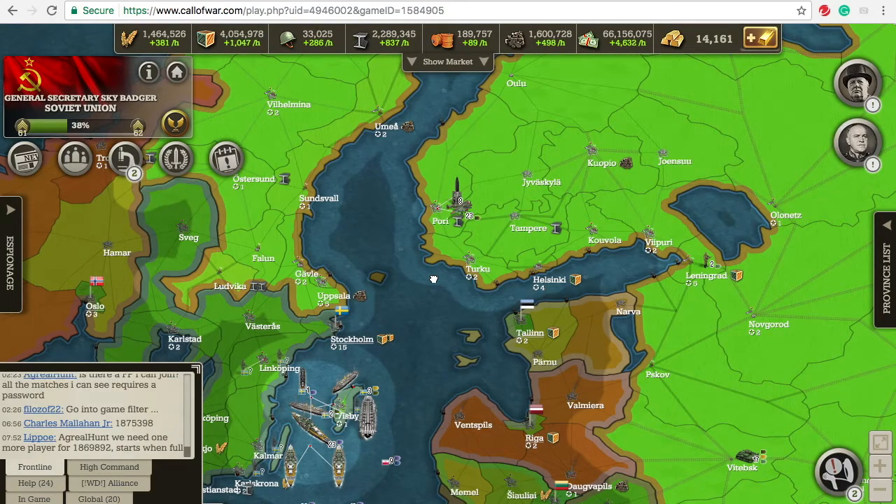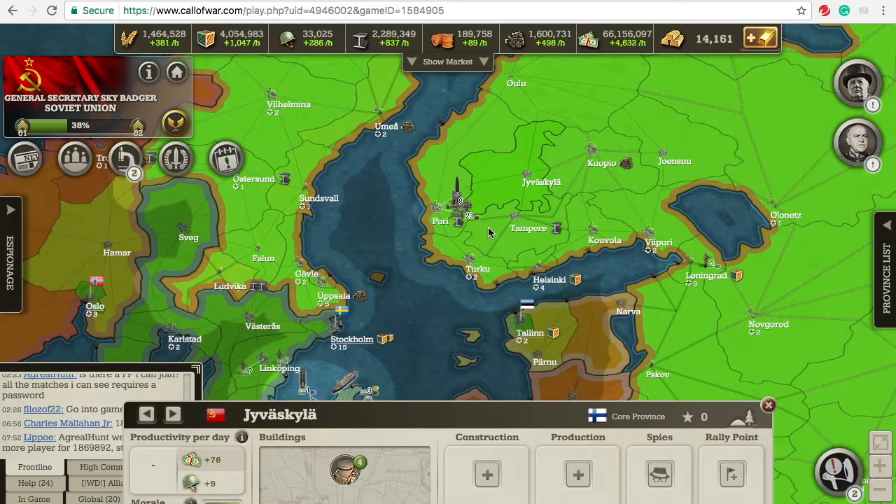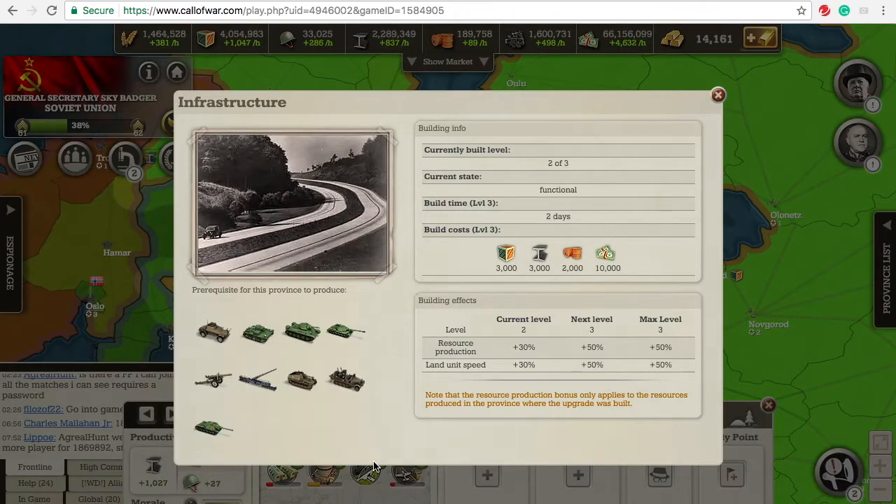Hey, what's up YouTube? Sky Badger here, and I'm back with some tips and tricks in Call of War 1942. Today I'm going to talk about infrastructure. While I thought this was a pretty easy topic to cover, there are a few things I can say about it — starting with your fairly basic stuff. Infrastructure basically allows you to increase resource production and the speed at which units can travel within that province. That's kind of all I thought there was to say about it, but apparently you guys want a little more information.